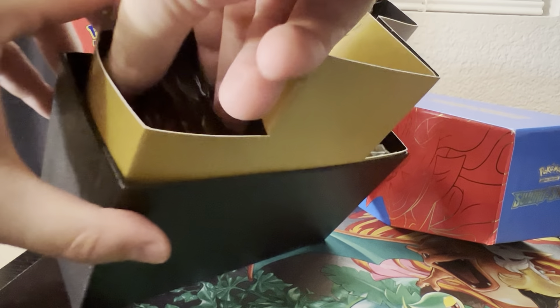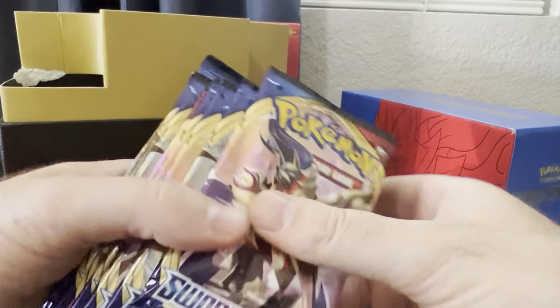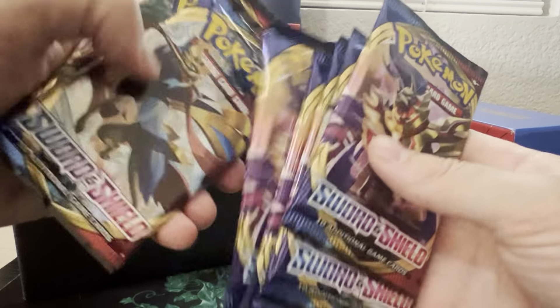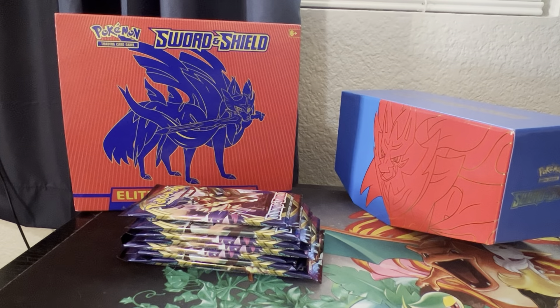Now if you don't know, the secret technique is to smush this thing. You get all these guys out of here. You count them to make sure you don't need to sue anybody — three, four, five, six, seven, eight. Put those there, and you throw everything else away.